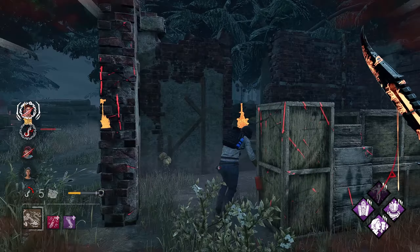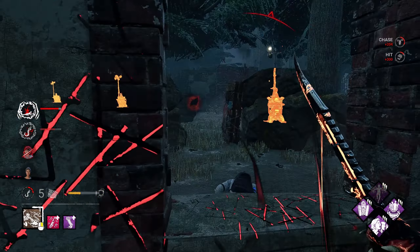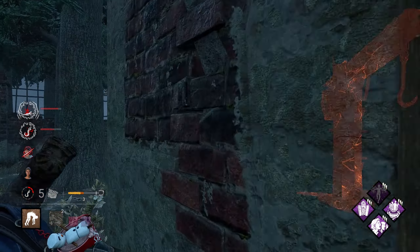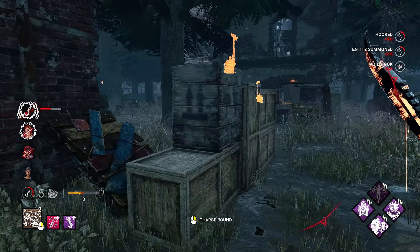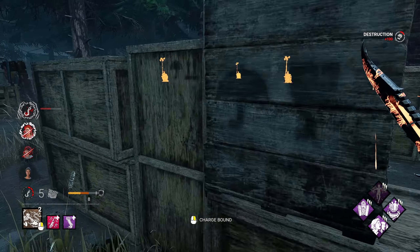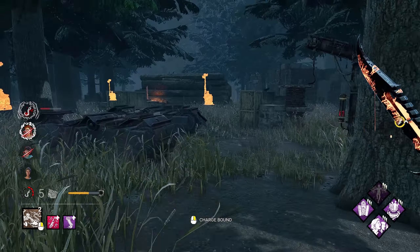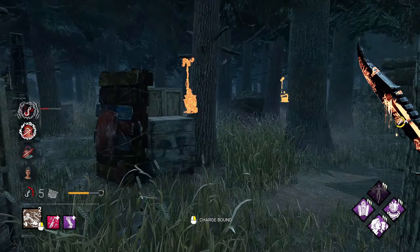I actually got that vault — I didn't think I was going to get it for a second. That's something that used to be really frustrating with Wesker: you would try to vault something as they throw it, like as it landed, and you'd just get stuck against the pallet. Let's break this for later. Not getting a ton of value from Barbecue and Chili this round, but the downs are going by pretty quick so we're doing pretty solid. If I can find a way to get use of Iron Maiden, I'll be pretty happy.